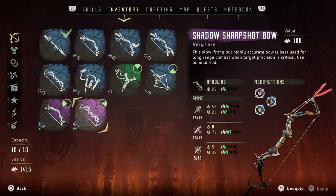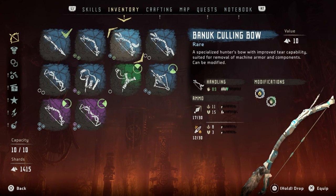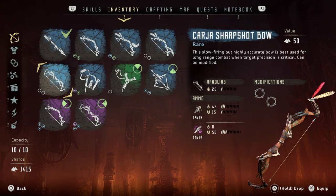I've managed to get the shadow sharp shot bow. You guys were telling me there's actually an arrow called a harvest arrow. From what I've been told, I've got to kill a machine and I can shoot off their components using a harvest arrow, and I'm going to make back more resources. I haven't used it yet, but we've basically replaced the old sharp shot.